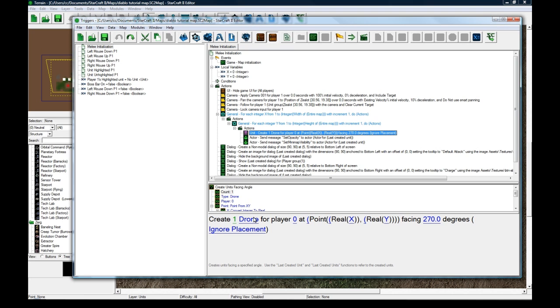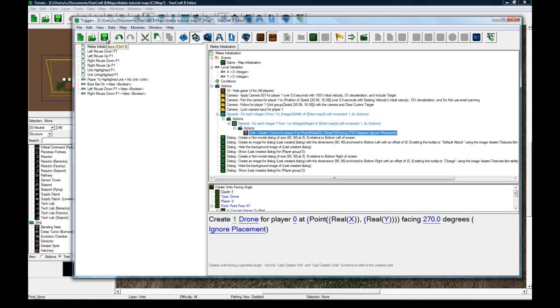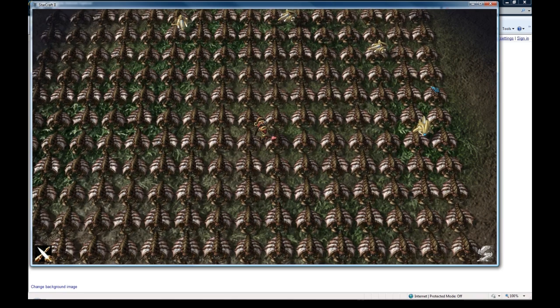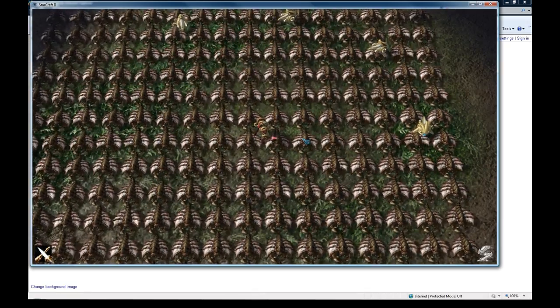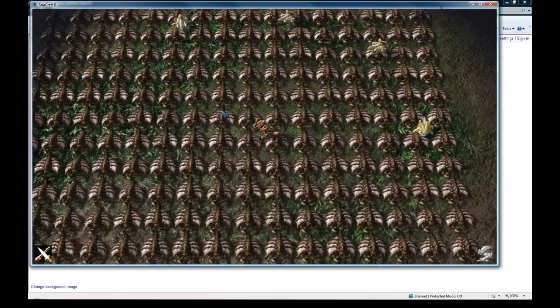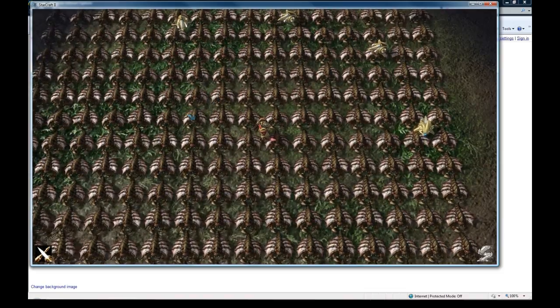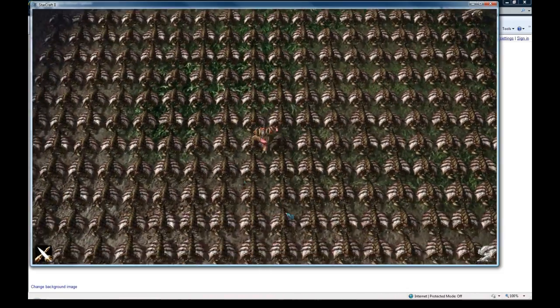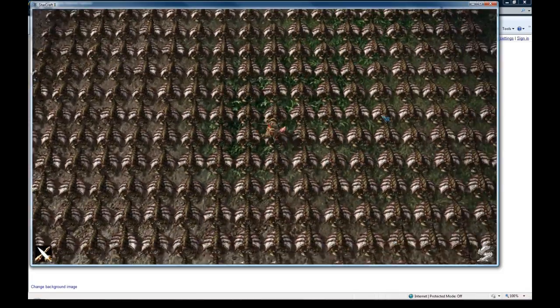You can't just hide the unit or make them cloaked because then you won't get the highlighted event - it will never trigger. But if you set their opacity to zero they still get highlighted. You also can't set the drone's model to the invisible model in the data editor - that won't highlight either. To prove this, I'm going to delete these two lines so you can actually see how it looks when they're not invisible. You can see this is what was going on behind the scenes - a bunch of drones that you can highlight, and every time I highlight one while my mouse is down, it orders my guy to move to that spot.